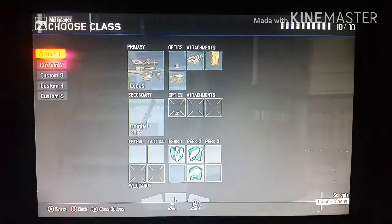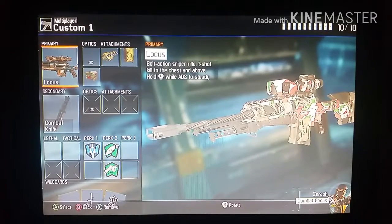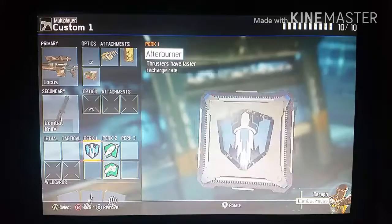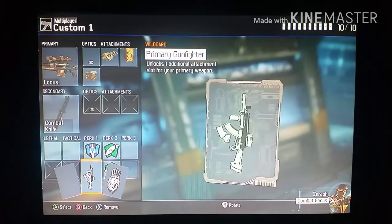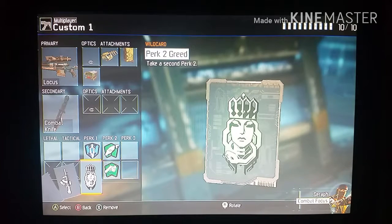My class, if you want to know, is the Locust with FMJ, extended mag, ballistic CPU, combat knife. My perks are Afterburner and Scavenger so I get my bullets back fast. Fast Hands — you always need Fast Hands if you're going to quick scope. My wild card is Primary Gunfighter so I get an additional perk, and I can take a second perk with Perk 2 Greed, which is another wild card.